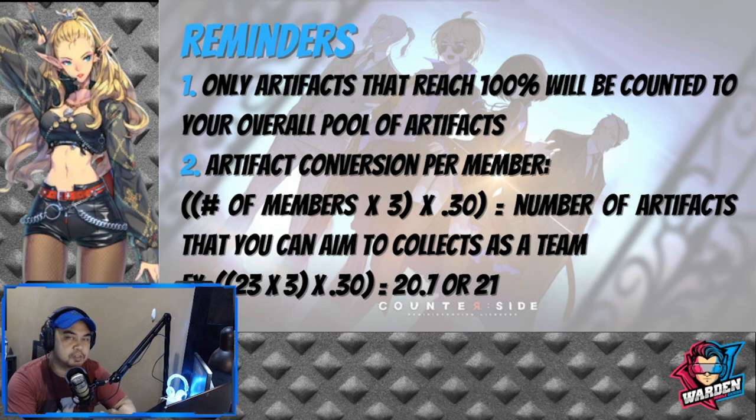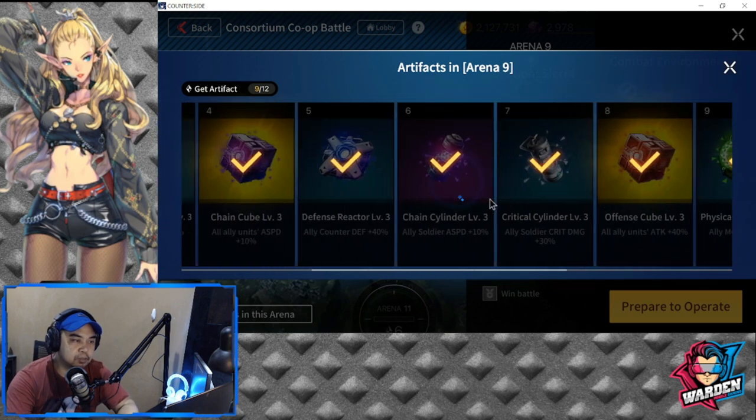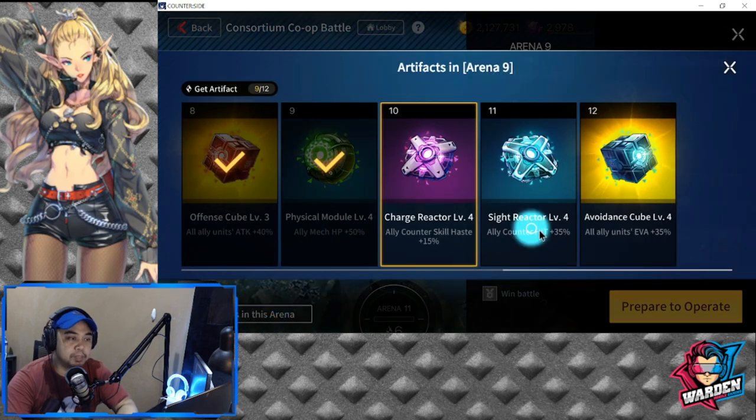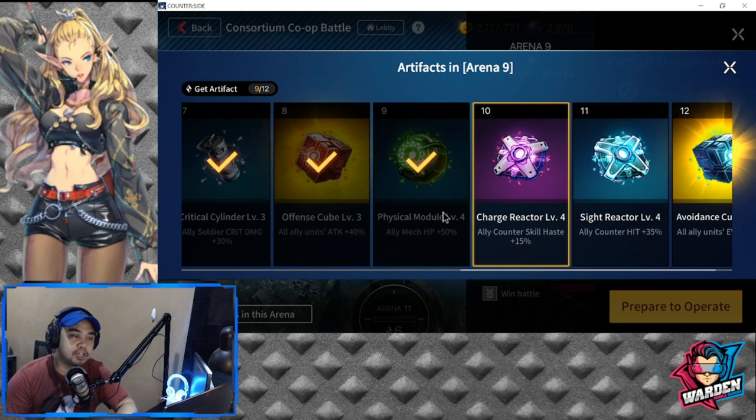So we have some reminders before you start tearing up the boss to shreds. A lot of you are excited to finish off the boss and progress each Berserker level. But reminder number one: only artifacts that reach 100% will be counted to your overall pool of artifacts. Just to give you an example — in our Arena 9, we're at 10, which gives us Ally Counter Skill Haste +15%. But this won't be included because we're actually at only 30%. The ones that will be included are only artifacts 1 to 9. So make sure you aim to finish off each artifact up to level 100 so that you don't miss its buffs.